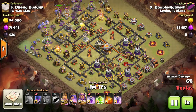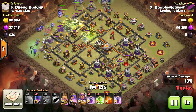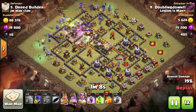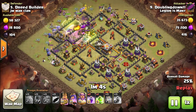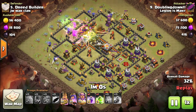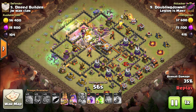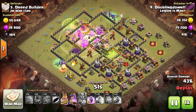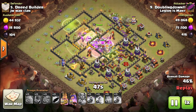These first attacks are from Double Down, one of the best players in Legion of Many — one of the best players I've ever seen. He does a slap attack. He starts off with two jump spells to get right into the core, then sends a group of witches with a few bowlers around the bottom part of the base and some witches around the top part.